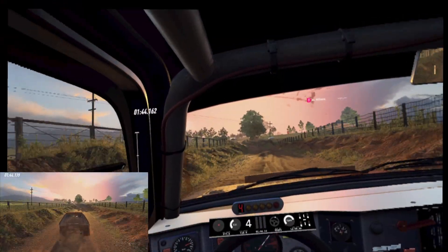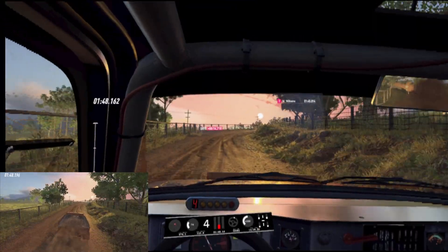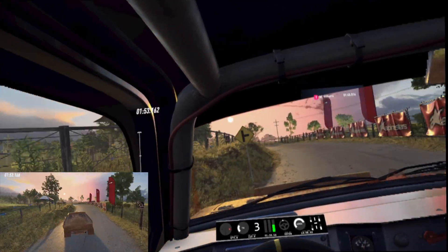Six left of a jump, into four right long, opens to tarmac. Five left, very long, tightens, 120. 20.